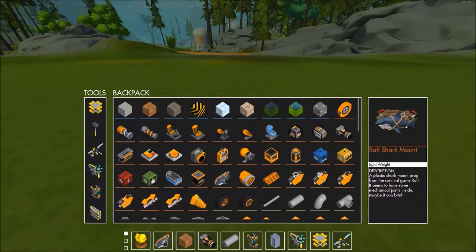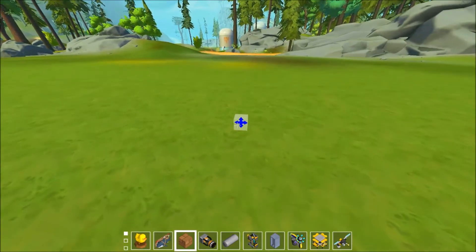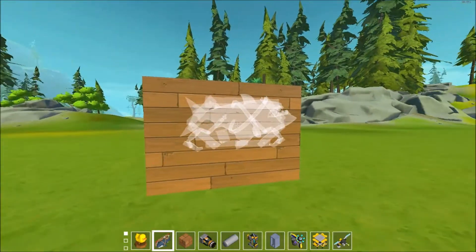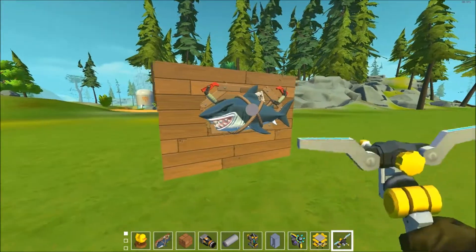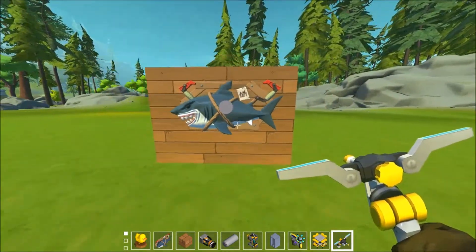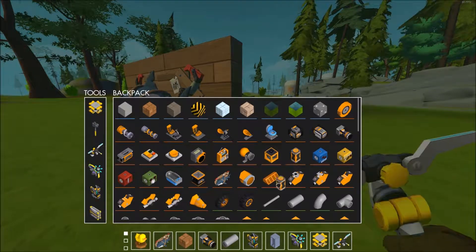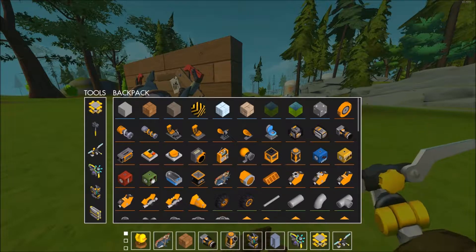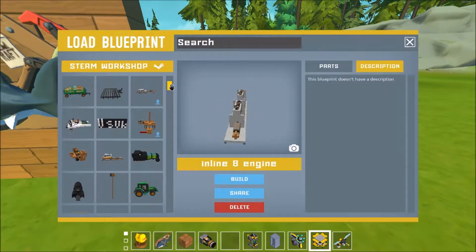It is called the raft shark mount, and so this is what we get. It's actually interactive — it makes sound like a tote bot head. I think it was Con Gaming who did this thing where you can hook it up to a timer and make it sound like the Jaws theme song.